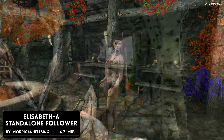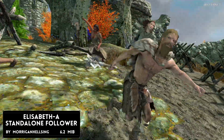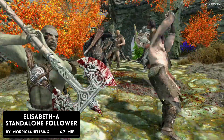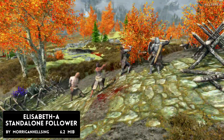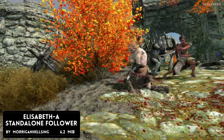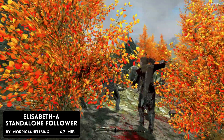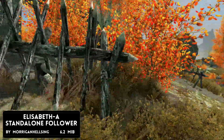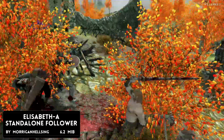Very easy to find this particular follower — she's going to be in the Wind Peaks Inn in Dawnstar. Head over there and talk to her and she shall follow you. She doesn't come with any gear unfortunately, you're going to pick that up entirely yourself. She'll take any modded or vanilla set of armour, so you can pick and choose what you want her to wear. Body type for this one is going to be UUNP.